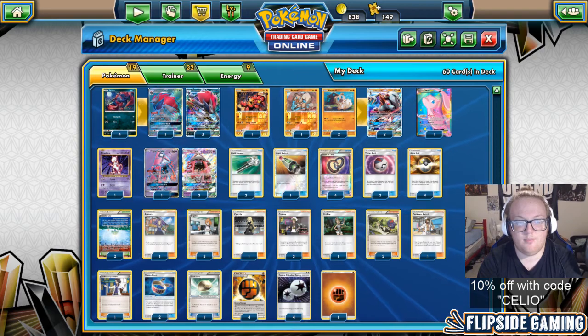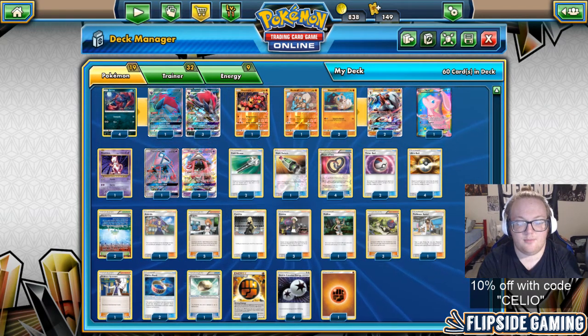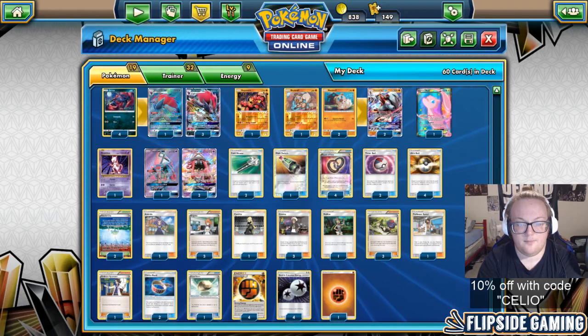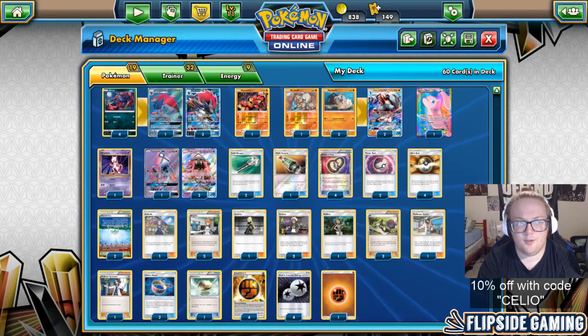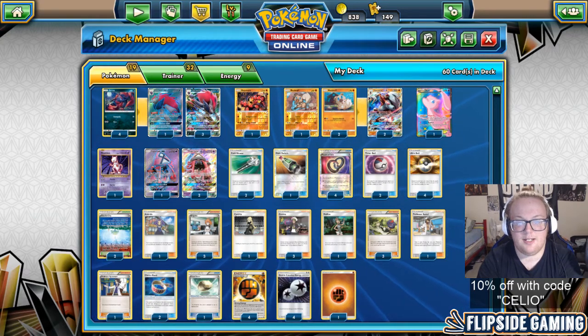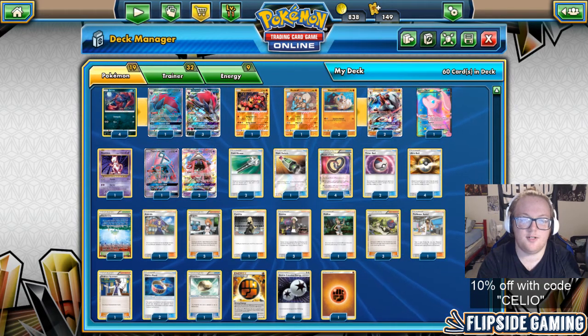Game 3 I was drawing pretty poorly. I was ahead 3 prizes to his 4. He B-stringed to a Baby Buzz and a Buzzwole GX. At that point I was pretty sure it wasn't going to look good — I would have to knock out the Buzzwole GX and hope he couldn't get an easy knockout with the Baby Buzzwole FLI, since he would need to Guzma up a Zoroark GX to knock it out with Swing Around.